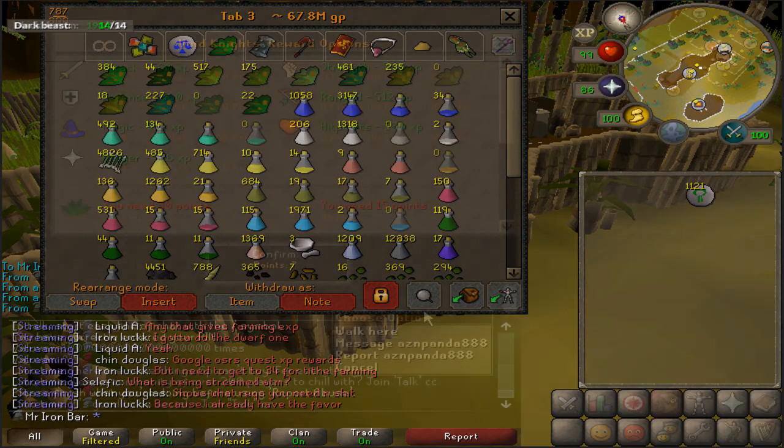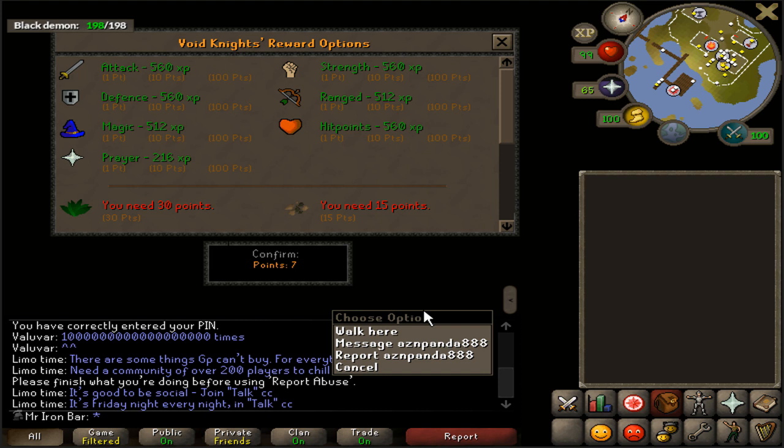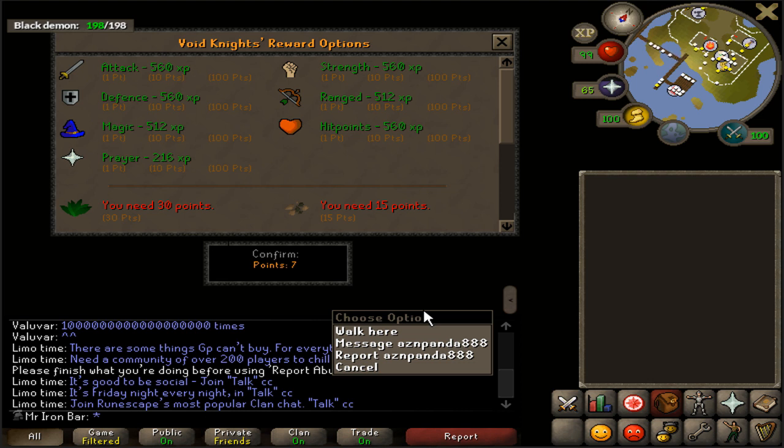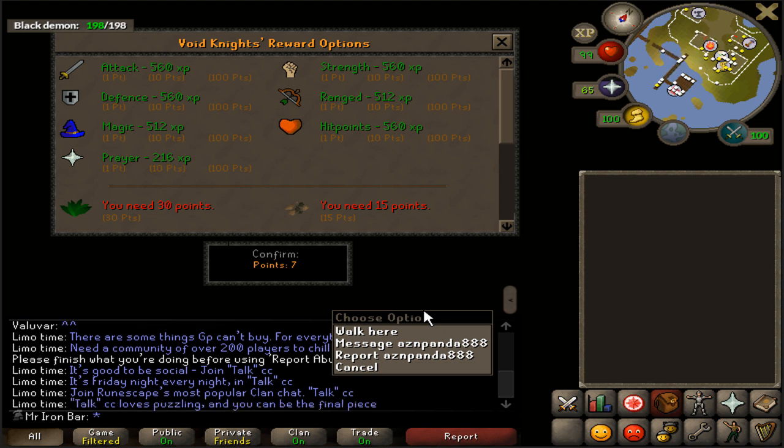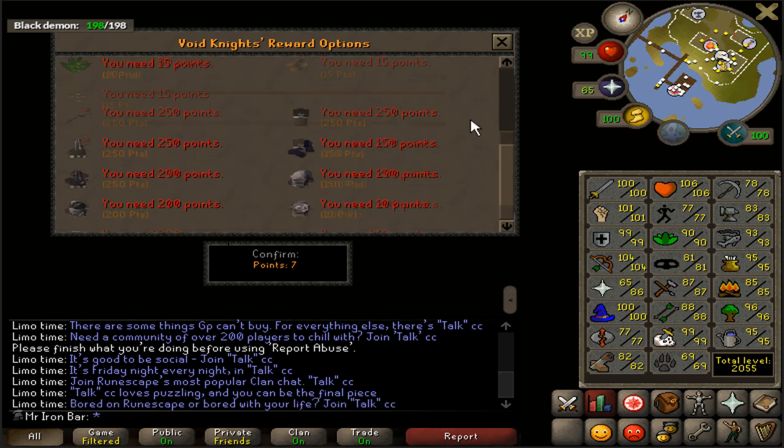Today I'm going to start grinding for full Void — specifically full Void Range and Melee. The main purpose is for raids; I've done a Void setup on my main account and it definitely has a clear edge over regular equipment. At this point the people I raid with are very good, so we don't have to worry about eating much and can go full DPS mode. The other reason is to camp Wyverns faster — Void Range at that point will be better than normal Dhide. I don't have a single piece of Void yet, so it'll take a bit of time.